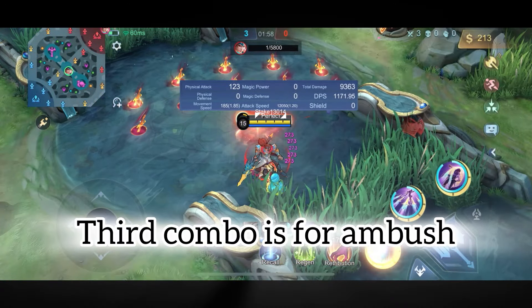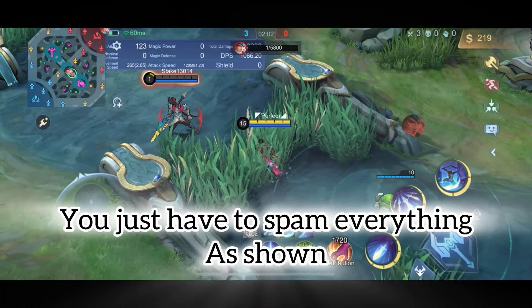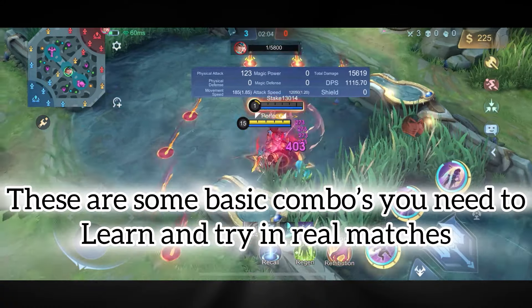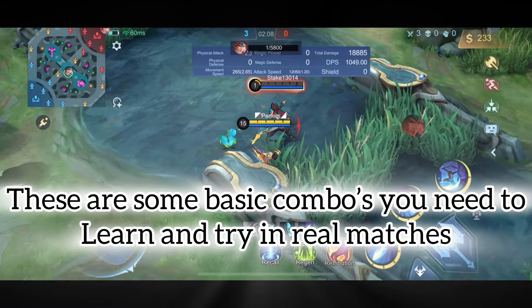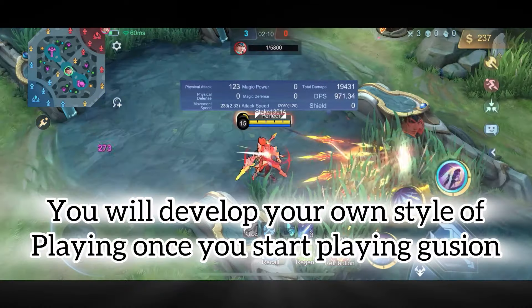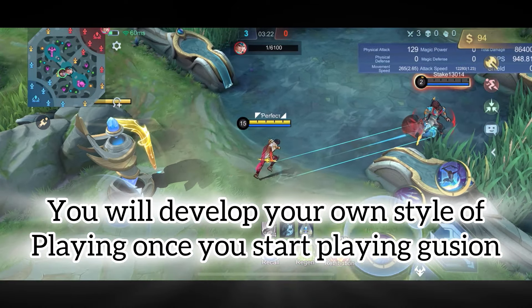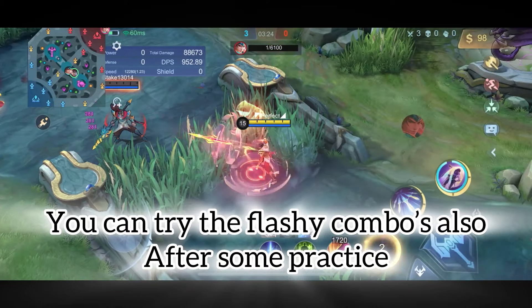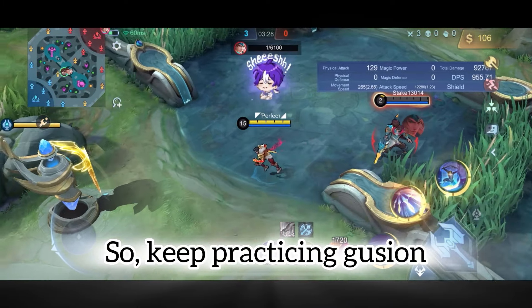The third combo is for ambush — you just have to spam everything as shown. These are some basic combos you need to practice and try in real matches. You will develop your own style of playing once you start playing. You can try the flashy combos after some practice, so keep practicing Juzhin.